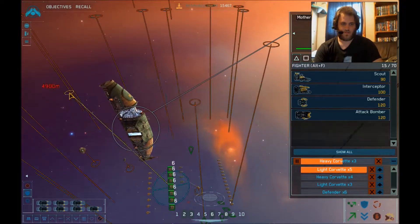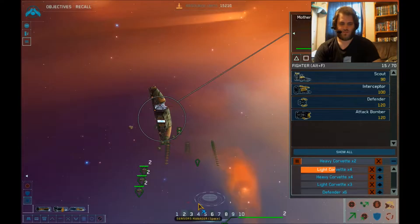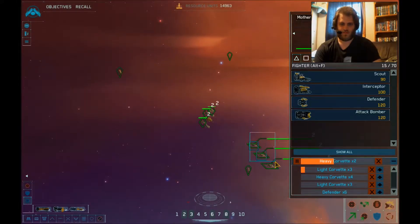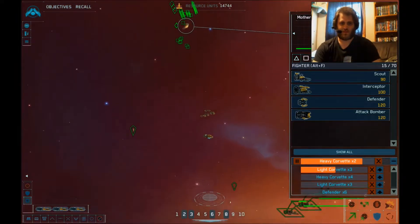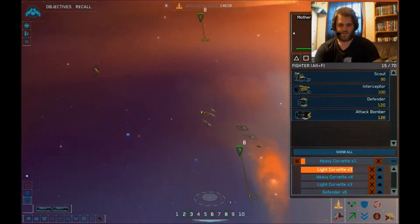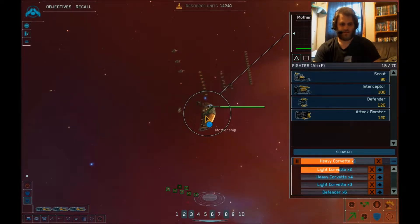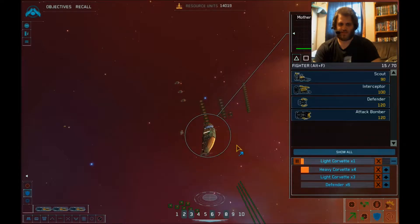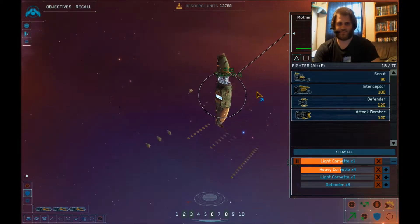Group six designated. Light corvette complete. Coordinates confirmed. Group six, move over that way. Group two copies. Heavy corvette complete. Group three copies. I'm going to make you guys group two. Group two designated. Resource collector awaiting orders. Really guys? How hard is that to understand? Light corvette complete. Group two copies. Stay sharp. Group two standing by. Heavy corvette complete. Light corvette complete. I'm bringing my destroyers back over here, because I think that'd be the best course of action for now.